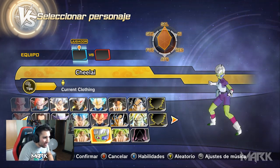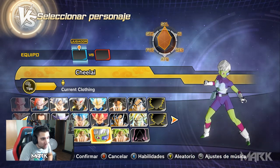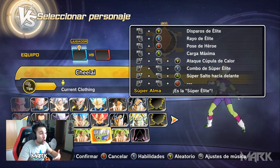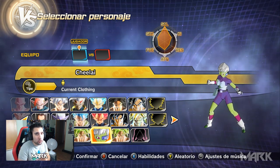Tenemos aquí a Chelai, que es el amor — no sé si el amor de Broly o Broly es su amor. Vamos a probarla con disparo de élite, rayo de élite, pose de héroe, carga máxima, ataque cúpula de calor, combo de super élite y supersalto hacia delante. Eso es lo que vamos a probar ahora.